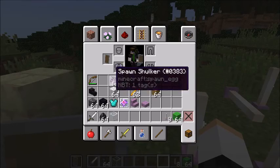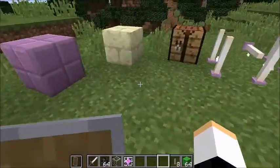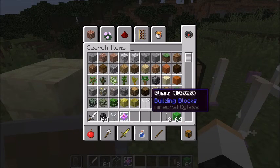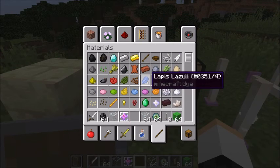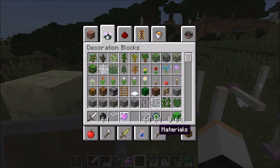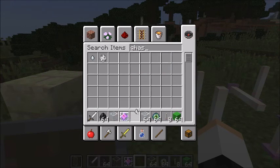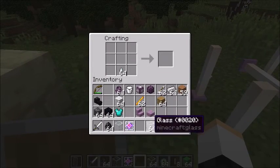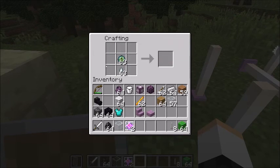We have more — and that's the end crystal. The end crystal is really, really, really cool. What you need is some glass, a ghast tear, and an eye of ender. With the ghast tear you can make the end crystal. So one ghast tear, we're going to place this down here, glass above, and the eye of ender — and there you have it: the end crystal.